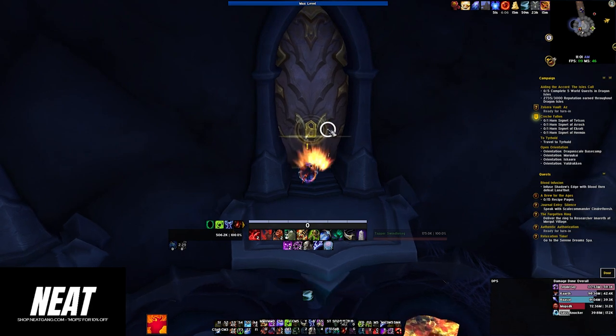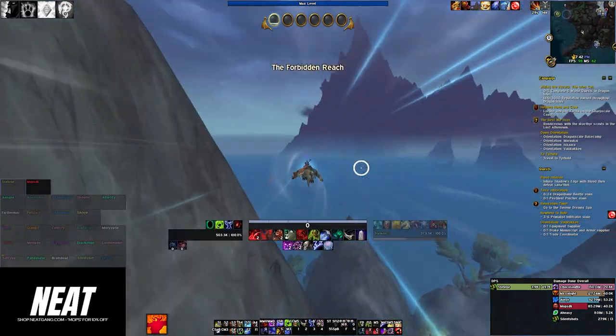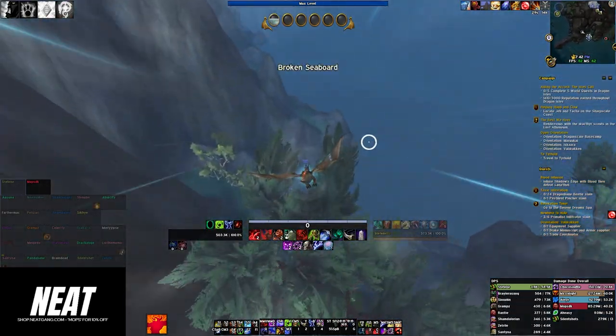Once you've collected all 6 items, it's time to combine them and obtain your Mossy Mammoth. This unique mount is a symbol of your determination and skill within the Forbidden Ridge.